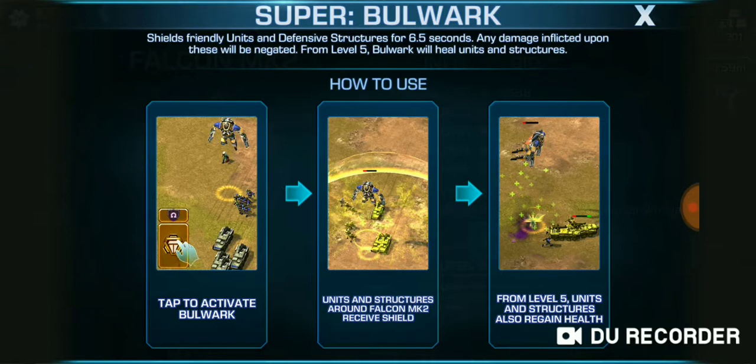Now that's what's up right there. So that's just like the old Falcon — they receive a shield, whoever's under the Falcon at the time he activates it. And then from level 5, units and structures also regain health. I just hope that when he goes to fight an enemy base, he's not giving the enemy structures health — that would suck. But other than that, they're probably talking about the attacking units — my units.